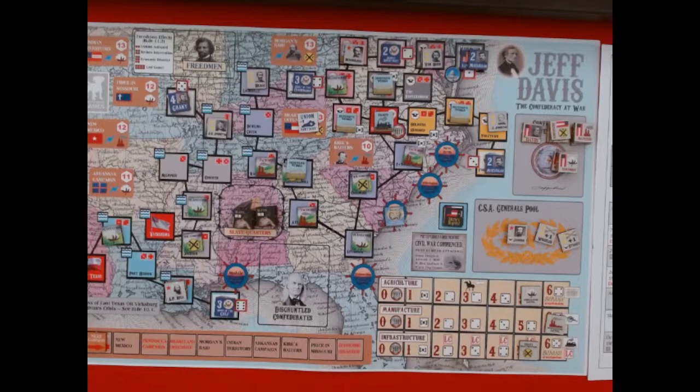Now I'm going to raise taxes. That moves this track down one but adds another dollar to the Confederacy's treasury, bringing it to four dollars. I'm doing this because I want to get that track low enough so next time I might be able to roll for another piece of artillery — there's still one artillery piece left out there.